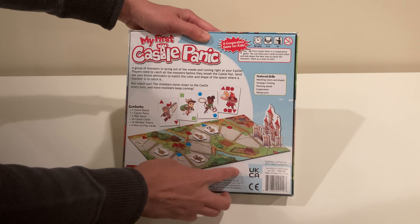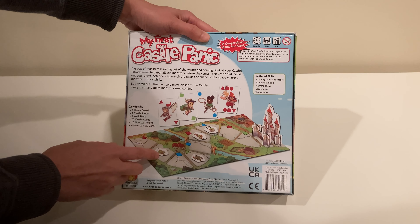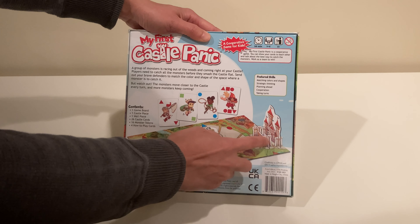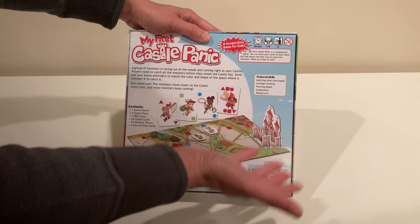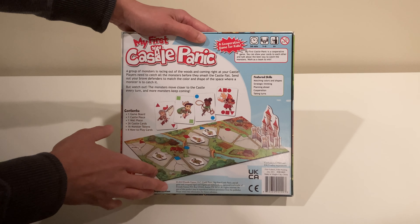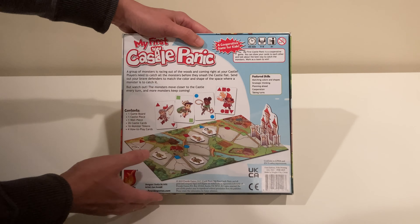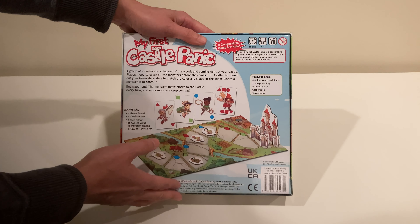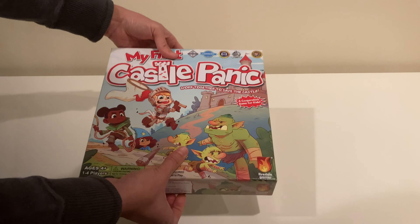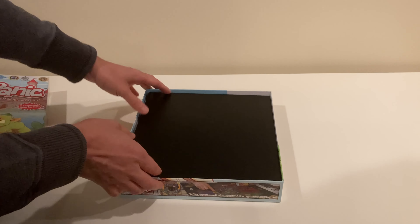You have a tower that you're trying to protect. The monsters will start at the outside, and as each player goes you advance the monster tokens. If they hit the first wall, that gets knocked down; if they hit the castle, then you lose. I very rarely lost a game with kids — even if you're not trying to play your best, it's really easy to win. So it's not disheartening to kids, but more importantly it's really a great deal of fun. And it is cooperative — all the other games we showed off are competitive, but this one is cooperative.